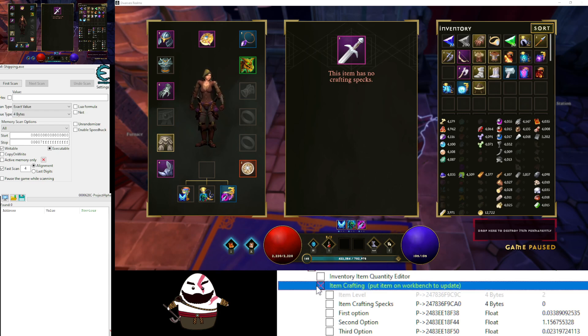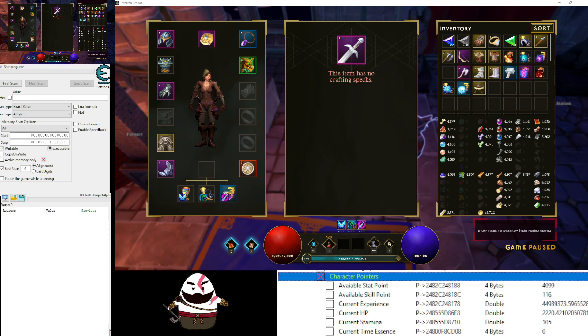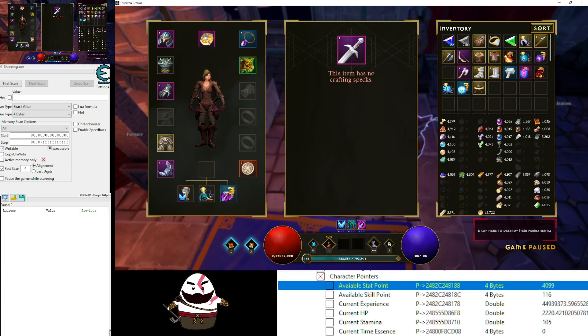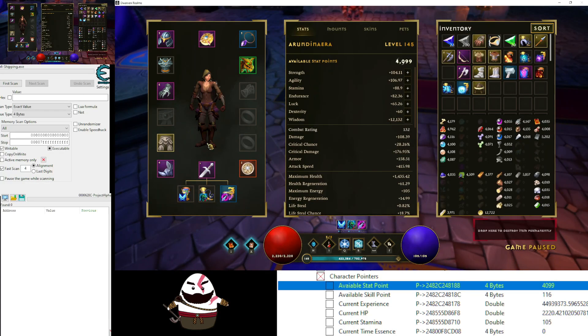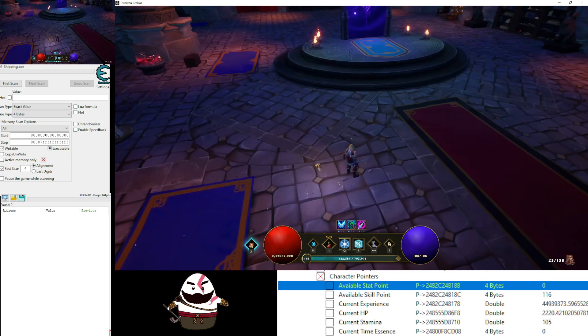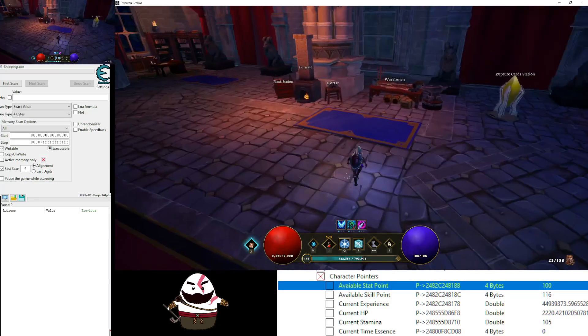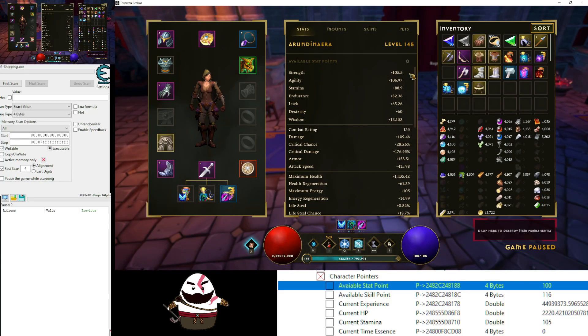Turn it off and go to the character pointer. You're gonna see available stat points — you just need to get to your character and you'll see it. If you're at zero you will not see anything here. Let's put it to one — put it in here — and it's still at zero no matter what I do. When I change it to 100 you're not gonna see it update immediately, but once you switch to a dungeon or level up, or the easiest thing: just re-log into the game, go to main menu and log back into your character — you'll see you have more stat points.